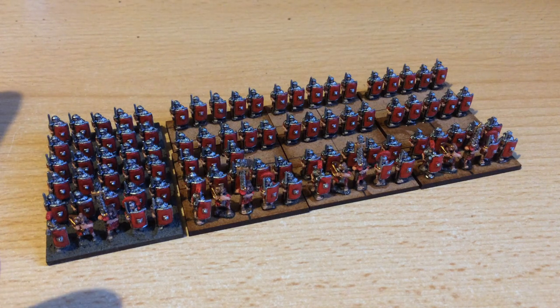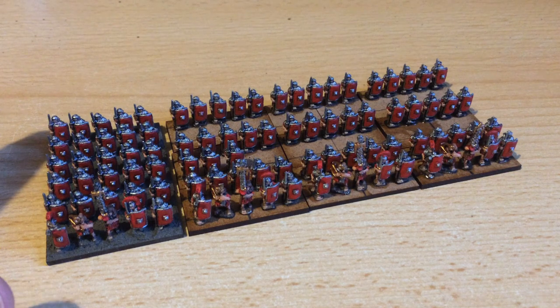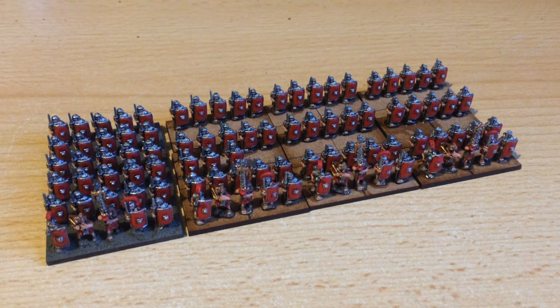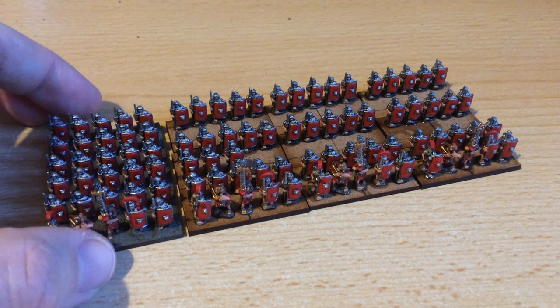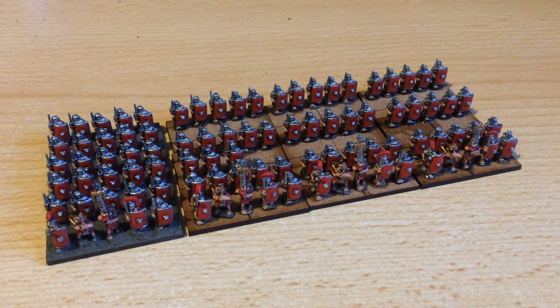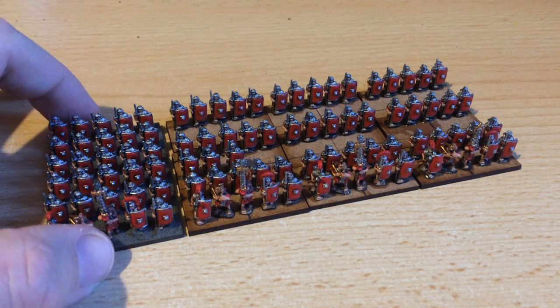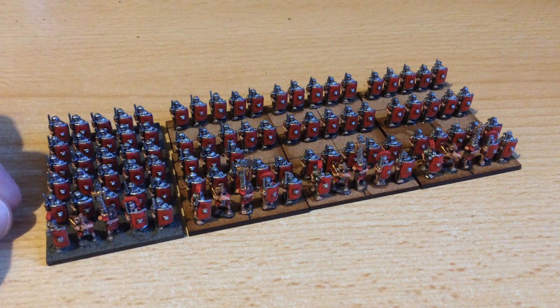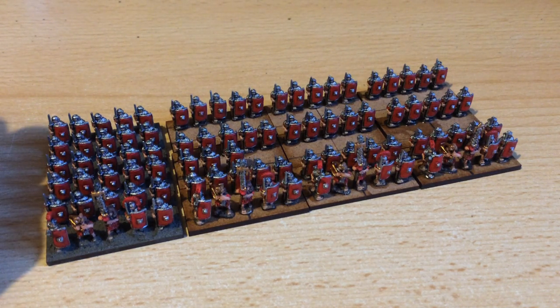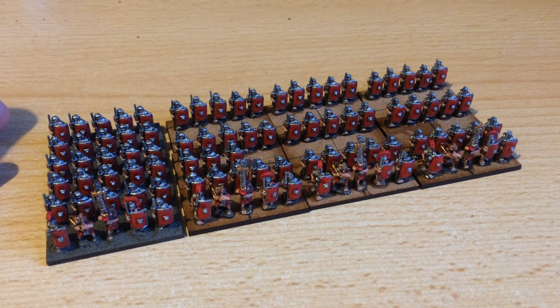That comes to about 445 points, so it's quite a substantial amount of points to sink into just the core minimum requirement units — but that just goes to show how strong they are in the game. I've decided to build this army and the opposing Germanic Barbarians up to 500 points each. In that same order I dropped in two Scorpion Bolt Throwers, which will give me 495 points and quite a solid army.